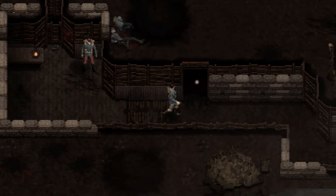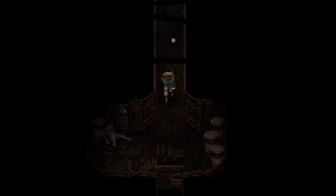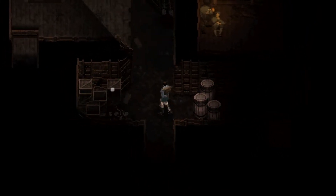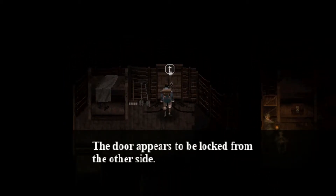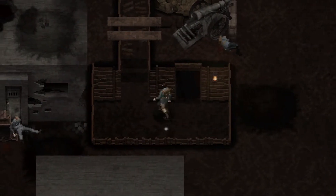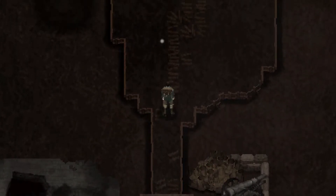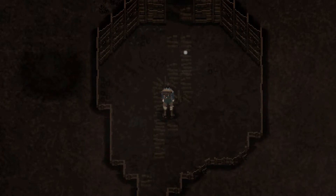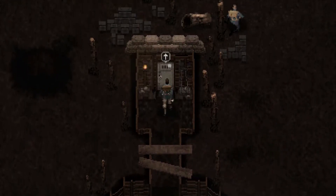I would go faster if the game allowed me. Can we now go in here? Yes. Can we pass these barrels? The shelling has momentarily stopped. The door appears to be locked from the other side. What about here? Seriously, is there no way to run? I mean, we are in a hurry. I don't know how to access the main menu right now — space bar, enter, and escape don't do anything.